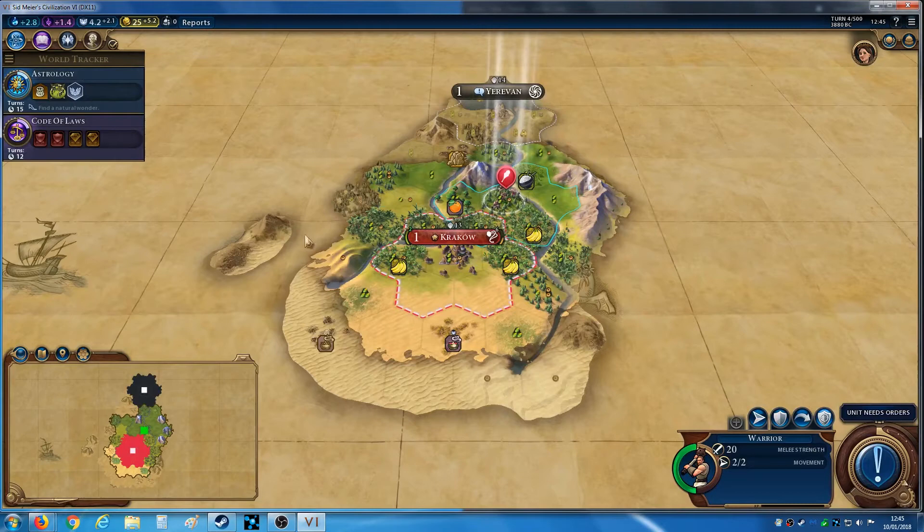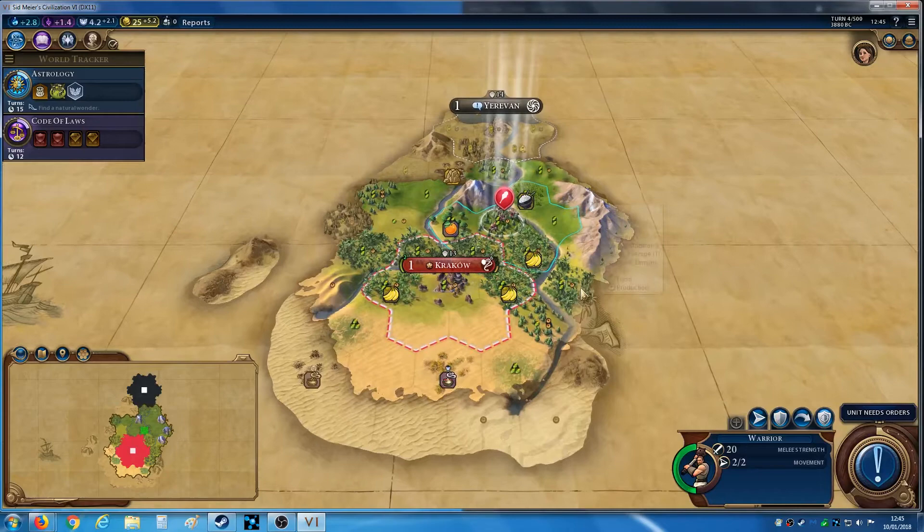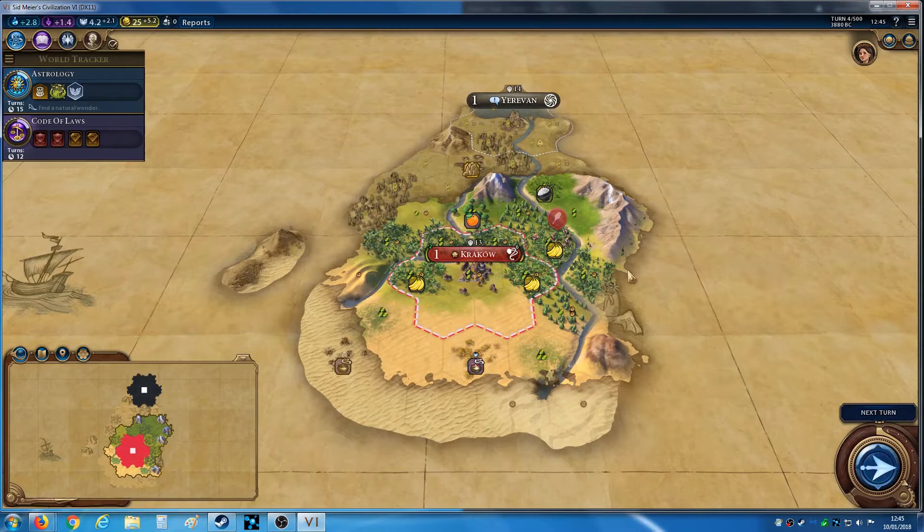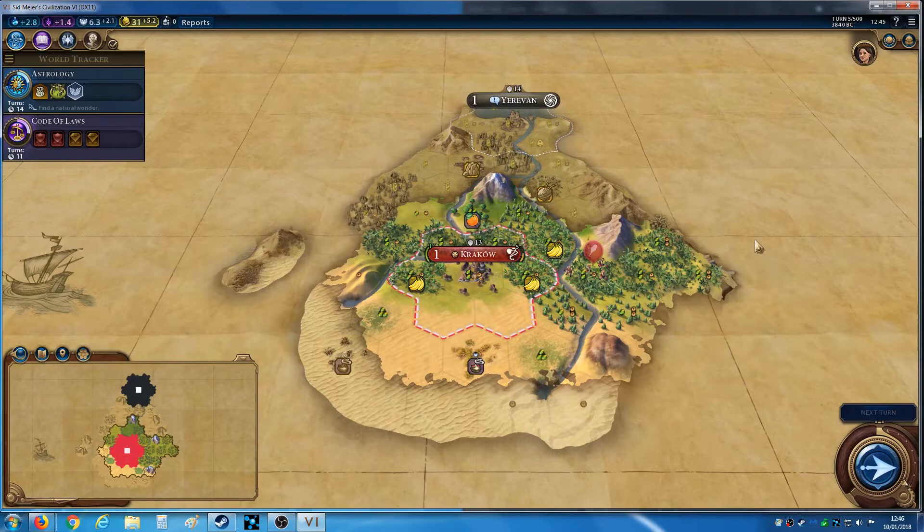I kind of want to keep the warrior quite near — not go exploring too far off at this stage — because if a barbarian scout turns up, we could have a ton of barbs turn up at my door, and that would be a massive issue. I'm going to loop him around here at least until I've got the unit, then try to go a bit further afield. This is a fractal map, so it can be pretty random — it can be like Snakey Continents or even a Pangaea.